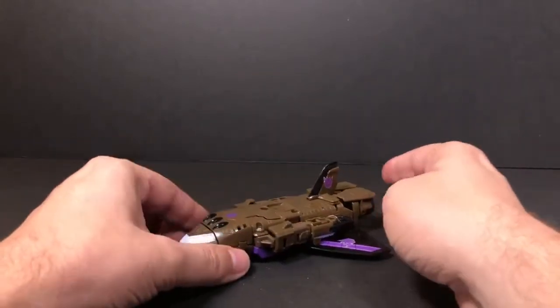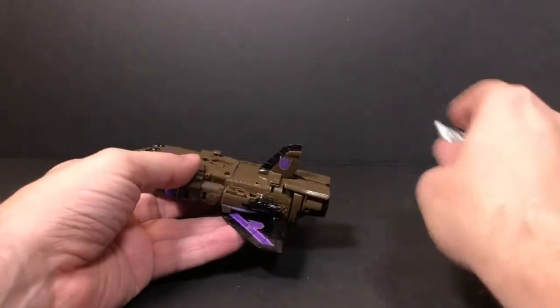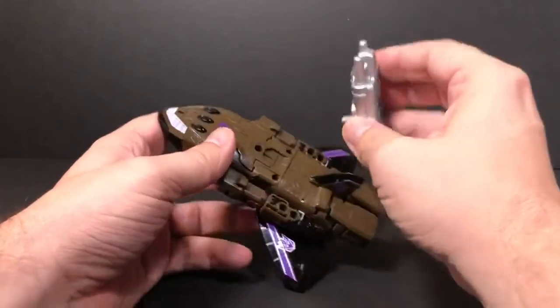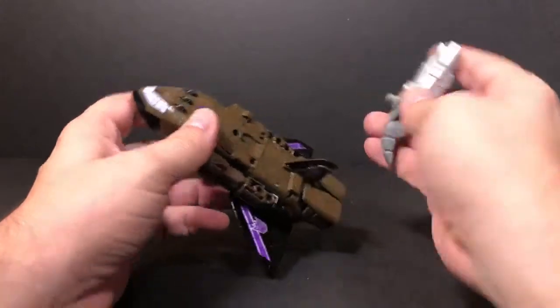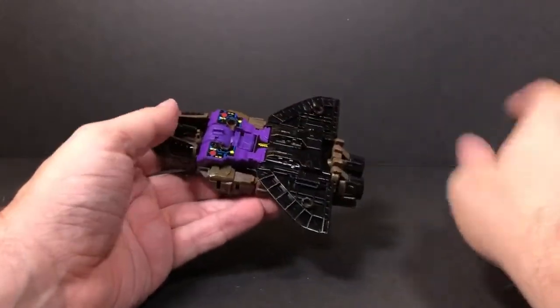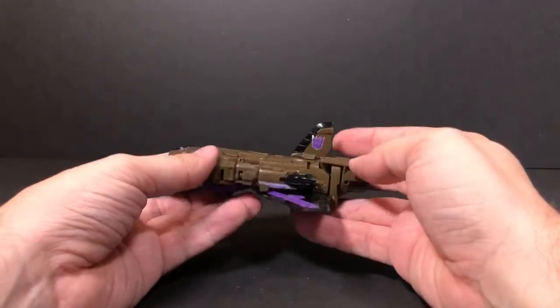So there we have Blast Off in his space shuttle mode. You have this piece here — there are a few spots you can attach it, either on the arms or underneath. Otherwise, I just set it off to the side.